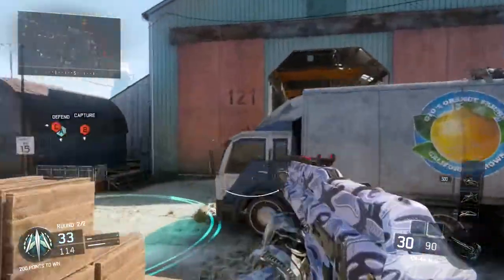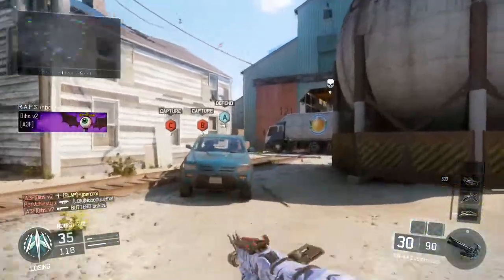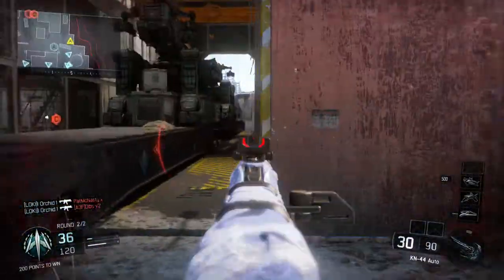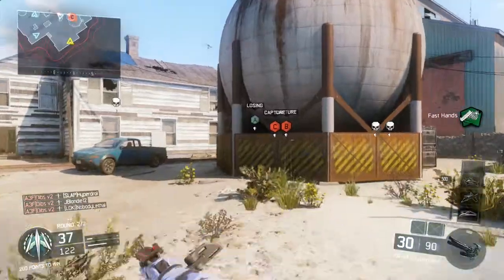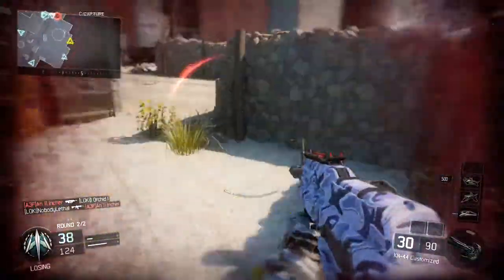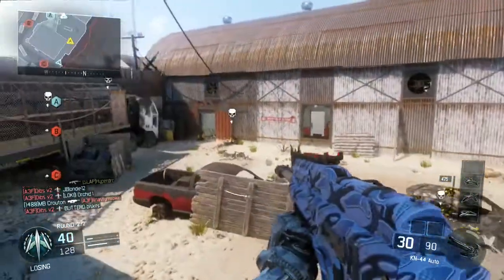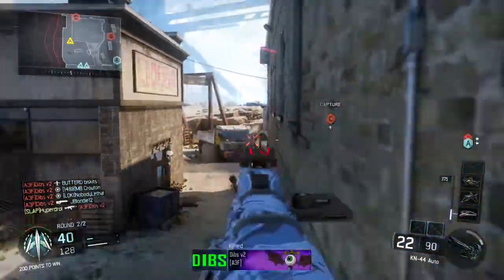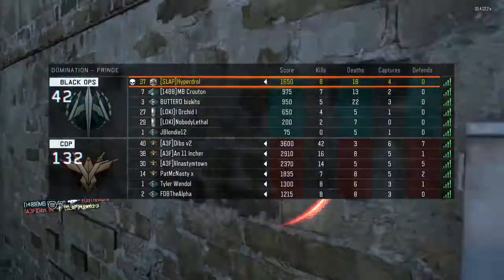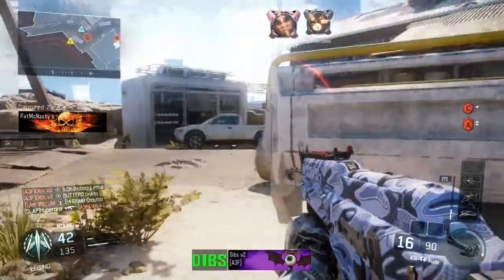I can definitely tell you that they nerfed the Scythe since the beta — I guarantee it. I remember being able to just run around, hold down, press the right trigger and start shooting. Whereas now I literally cannot do that. I can aim down and then start shooting it, but it's just not even close to how it was in the beta. This is really not fun honestly — you guys 46 and 4?